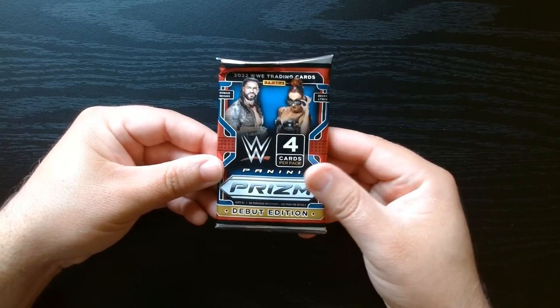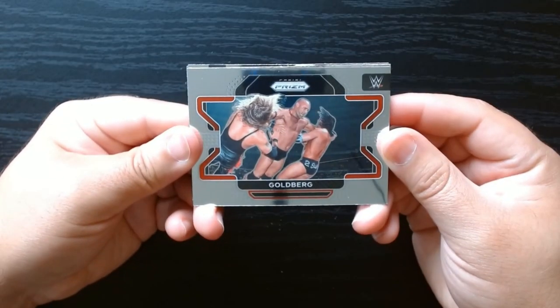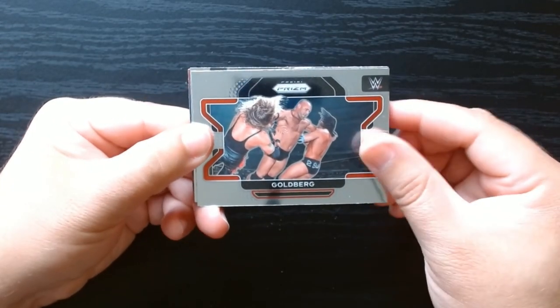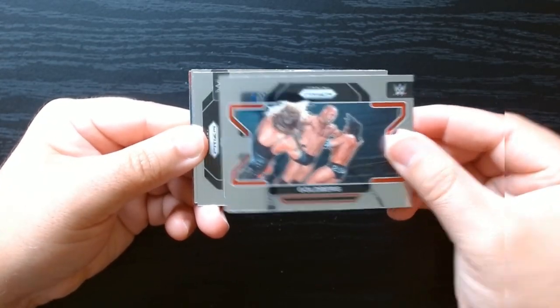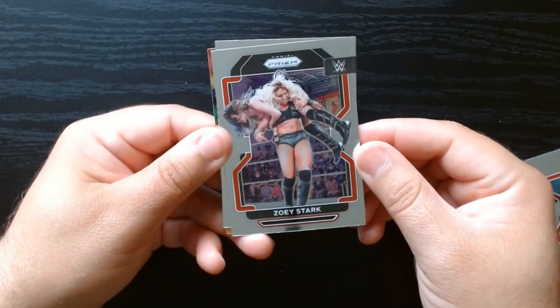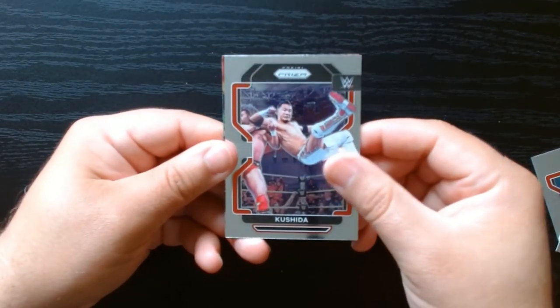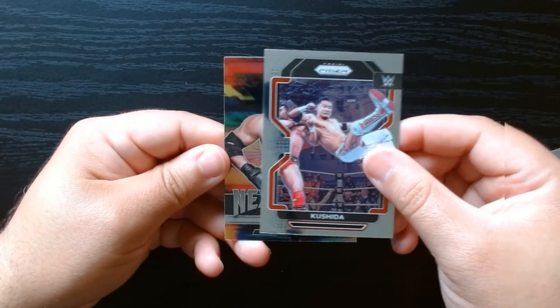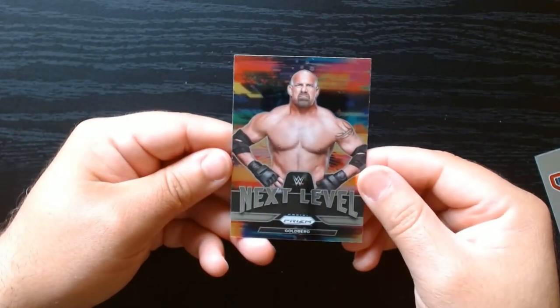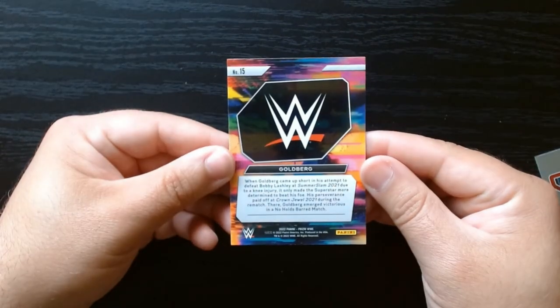Next to last pack, let's go. Ooh, Goldberg — what an animal. Zoey Stark. All right, let's see what we got in the back. We have a Next Level of Goldberg. Pretty cool.